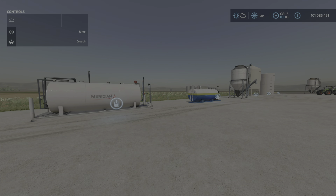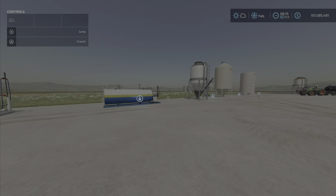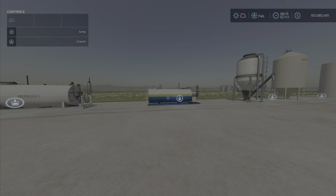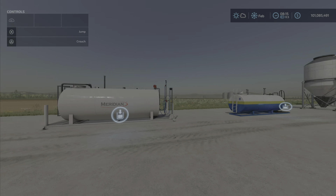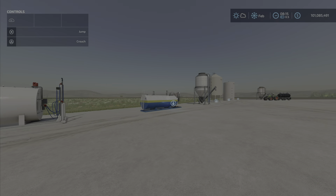Greetings everyone, LilyFarmGuy here with the new mod test for Thursday January the 2nd. We have here Consumable Purchase Station by Astria Modding, 1.94 megabytes to download. We have a set of five buying stations. They're not containers, although they will be found under containers, and we'll show you how they work.